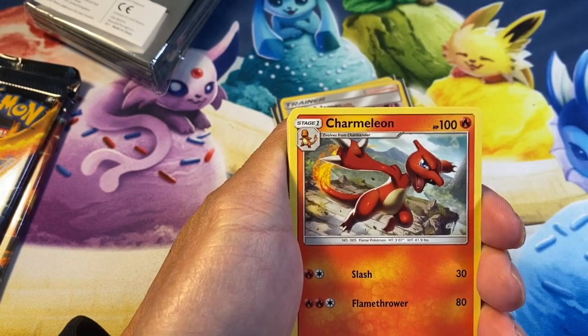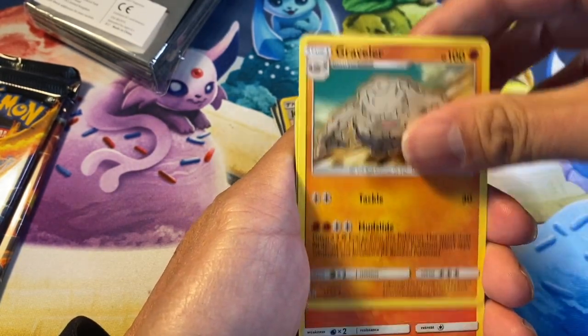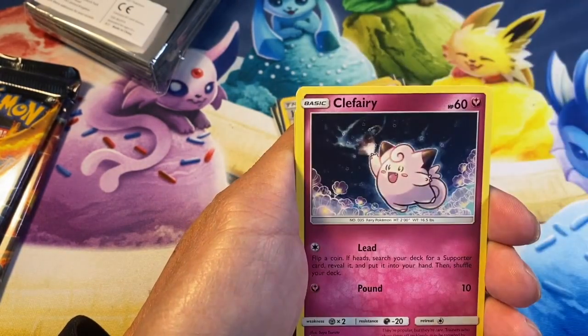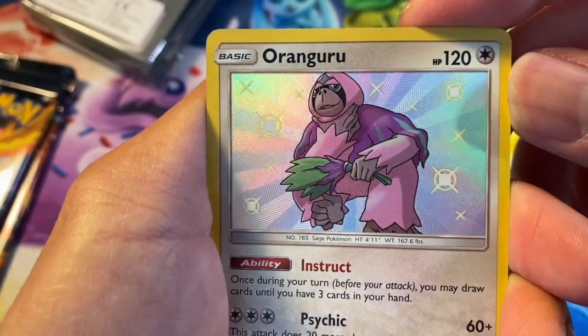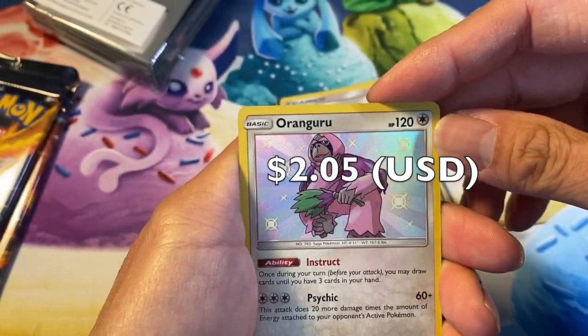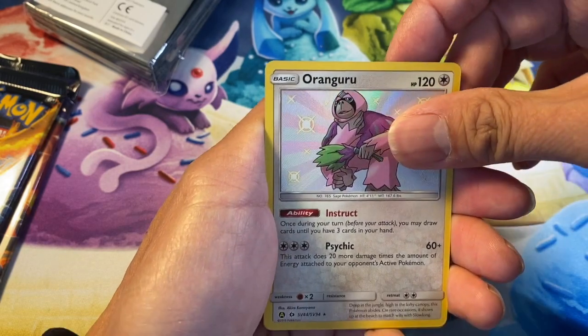Lightning energy, Charmeleon, Jynx, Reveler, Venusaur, Slowpoke, Snorlax, Nidoran, Magicard — and Oranguru shiny! Don't have this card yet — cool, nice looking card. Oranguru shiny, last card guys is Clefable.